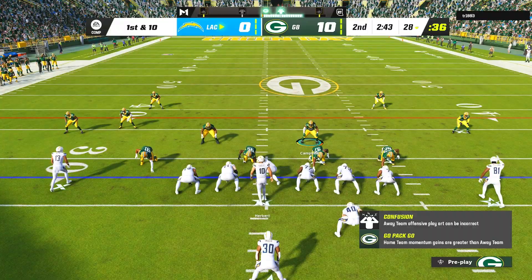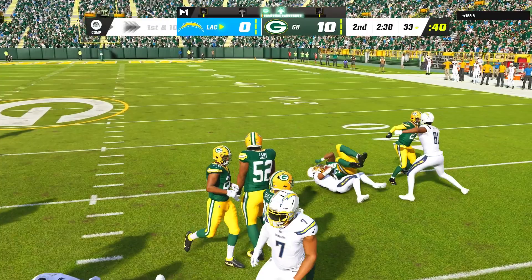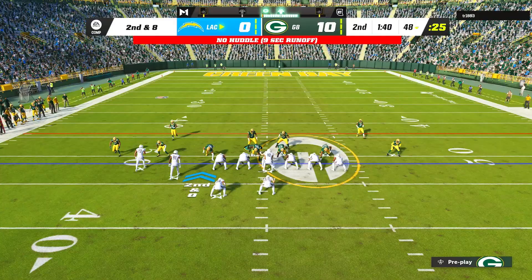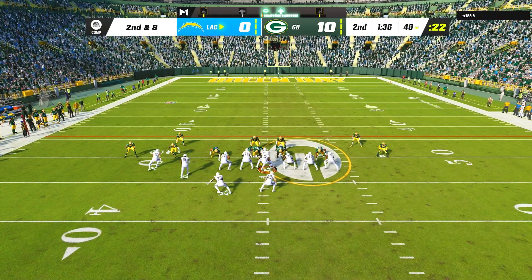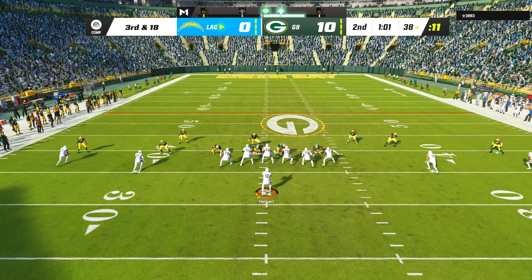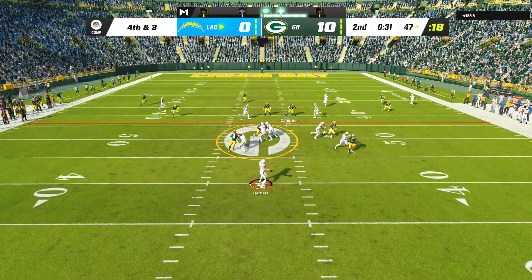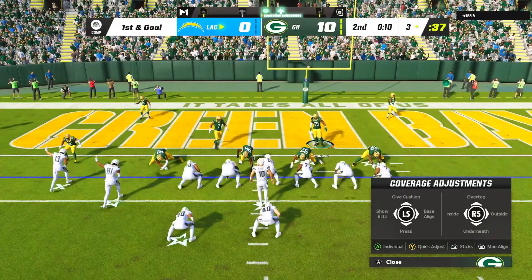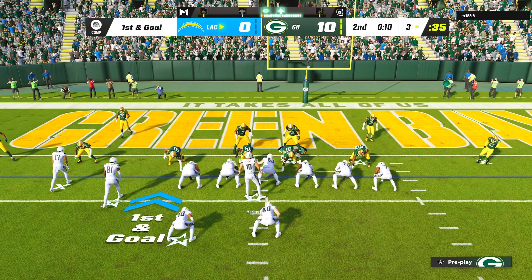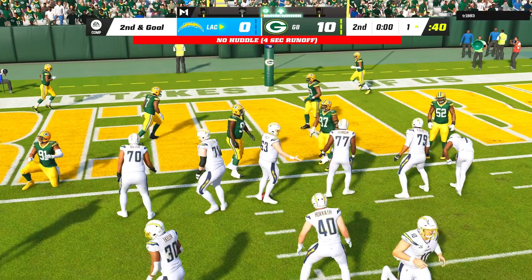On my opponent's next drive, he must have really liked what he was seeing in strong close since he decided to call it himself. After running for a solid 6 yards with Austin Ekeler on first down, he switched to single back bunch on second down and squeezed in a quick dot to Keenan Allen. He then went back to near close flex, and on second and 8, our cover 4 defense was able to guard everything long enough that he tried to scramble with Justin Herbert but got brought down for an 8-yard sack. On 3rd down he hit a deep out to Keenan Allen for 15 yards before connecting with tight end Gerald Everett to get down to the 16-yard line. On first and goal, my opponent made a huge mistake by getting tackled short of the goal line and with no timeouts remaining, he couldn't stop the clock and we went to halftime with the score still sitting at 10-0.